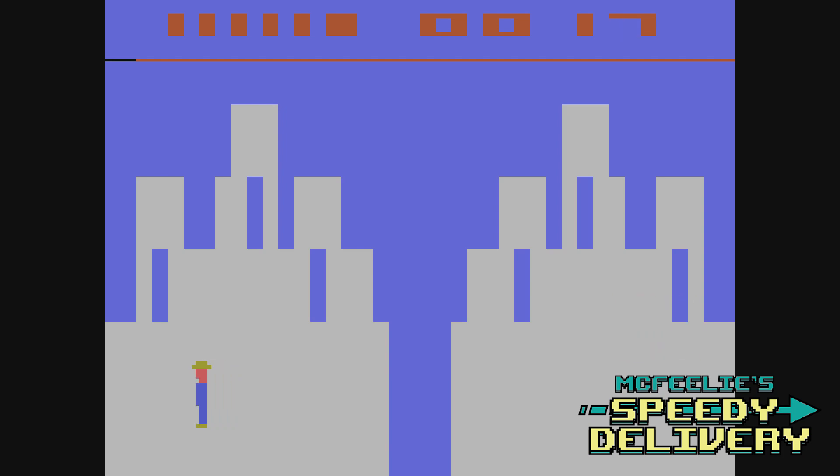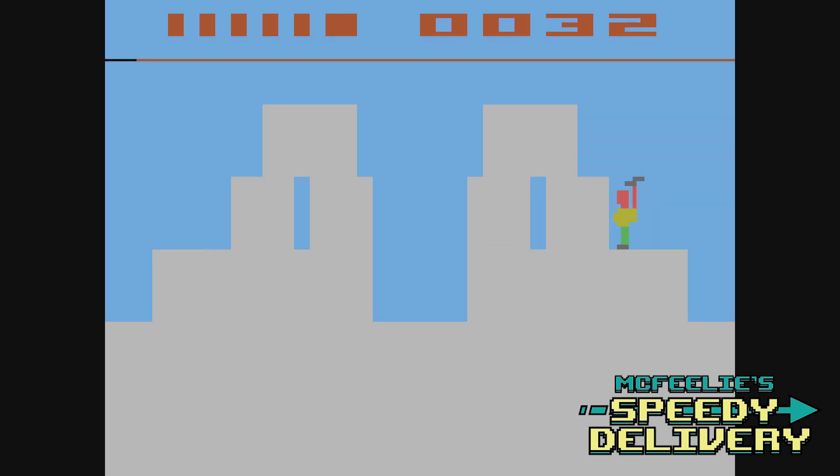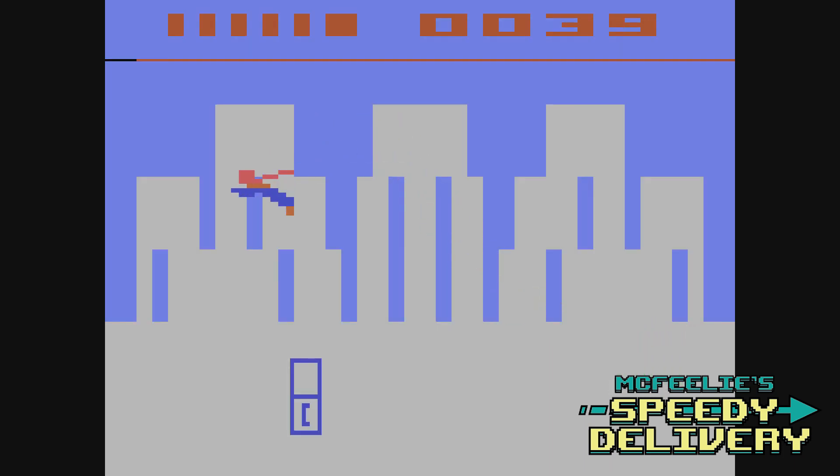Clark Kent makes his way back one screen west to get back into the phone booth and turn into Superman! You can fly around as Superman, and if you notice, the sound of Superman flying gets quieter the higher you go. This was the best way at the time to represent the Doppler effect of Superman getting closer and further away. You can also use Superman's X-ray vision, or power to see onto the next screen in each direction, which comes in handy when looking for specific items or places.